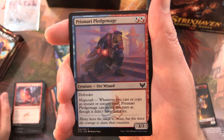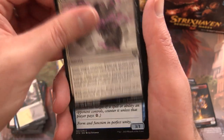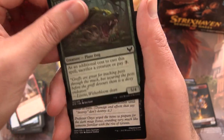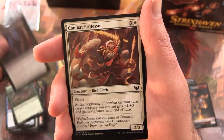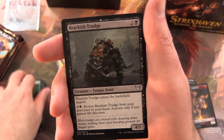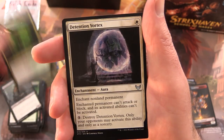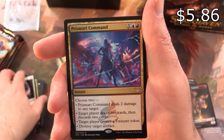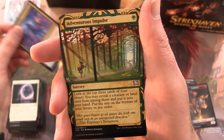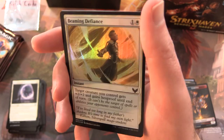Pack five: Prismari Pledge Mage, Silverquill Campus, Rise of Exodus, Waterfall Aerialist, Tomb Shredder, Bayou Groff, Professor's Warning, Combat Professor, Pest Summoning — one of these days I'll put together that deck — Brackish Trudge, Deadly Brew, Detention Vortex. Rare is Prismari Command — not bad at all. Adventurous Impulse foil from the Mystical Archives and Beaming Defiance.